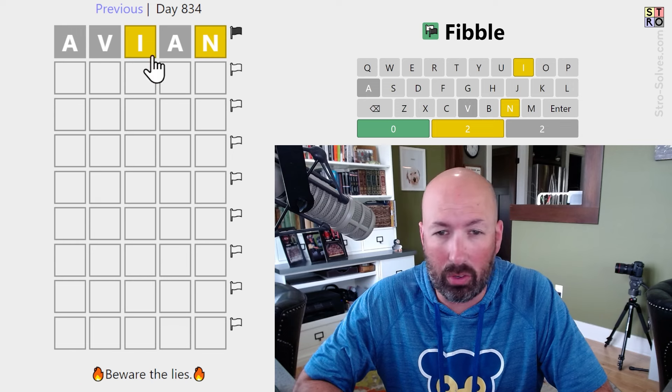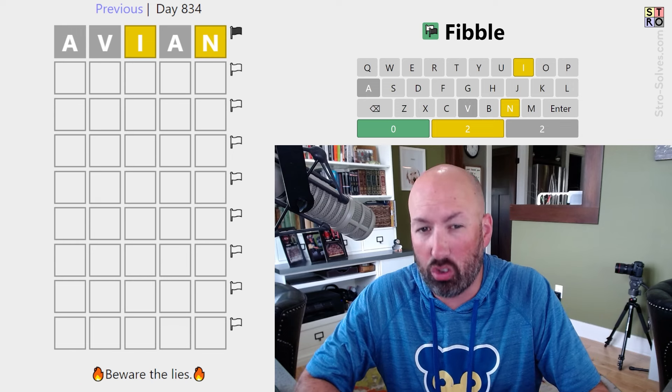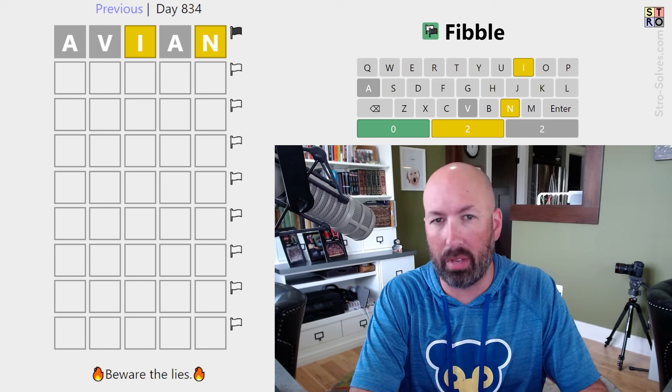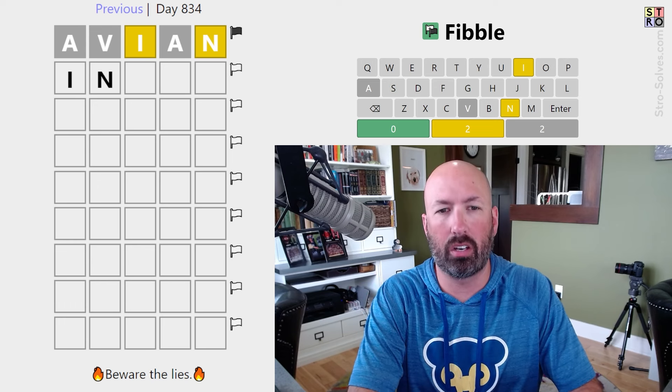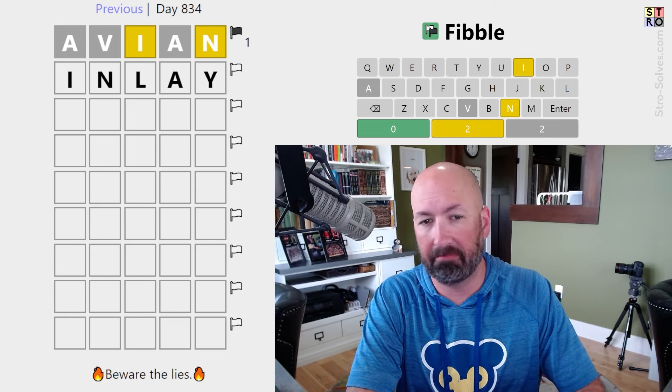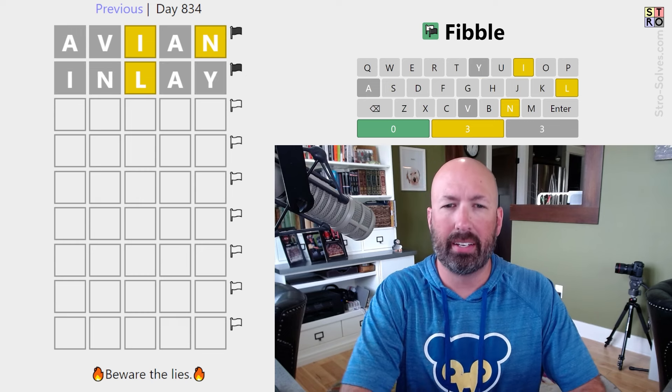They're starting us with the word avian. So I want to assume the I and the N are true. And then we can have one of the grays be a lie, because of course we have hard mode on. And so something we could do — inlay. Sure, why not?